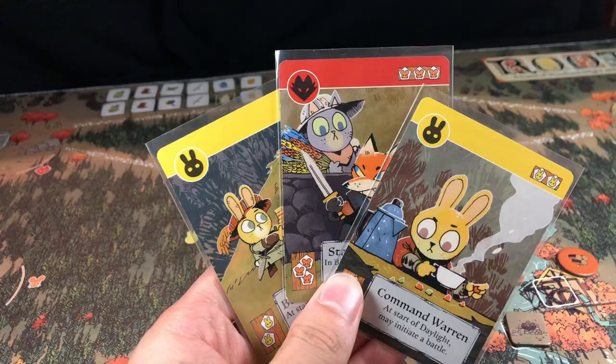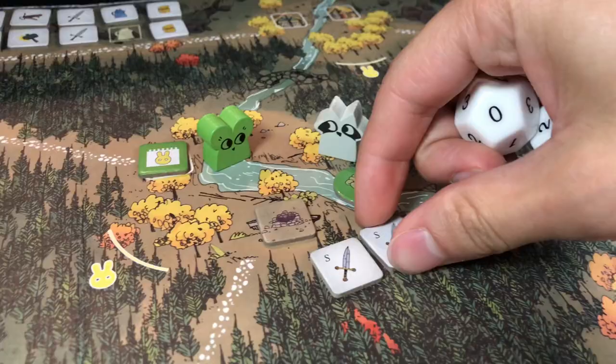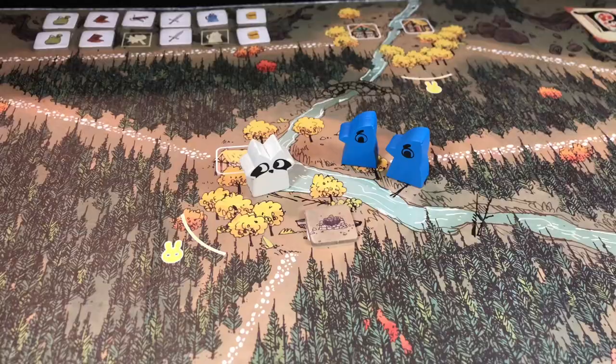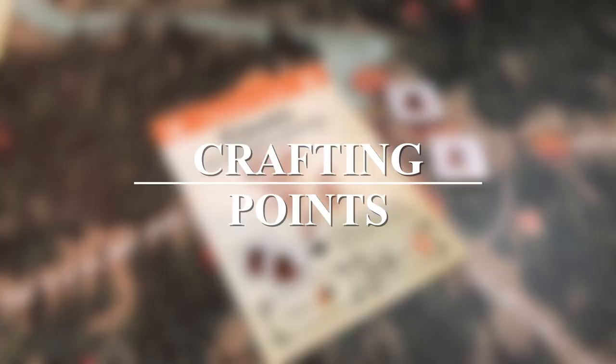The heart of the Vagabond is looking at your options each and every turn, and taking advantage of those opportunities that arise. Will you gain more points by exhausting items for infamy points, crafting points, aiding, or questing? The key to success is identifying all opportunities and exposing the best ones each and every turn.